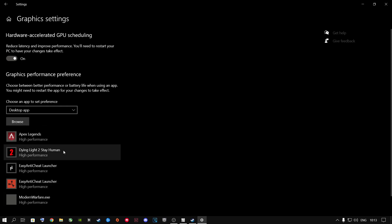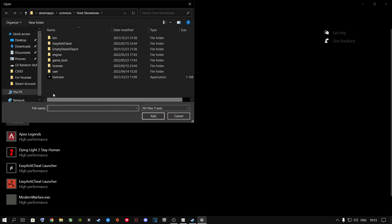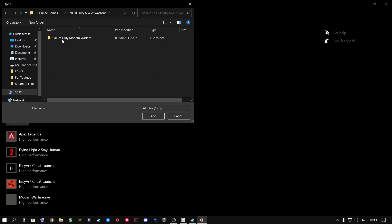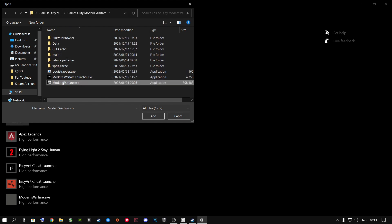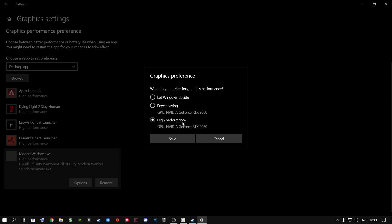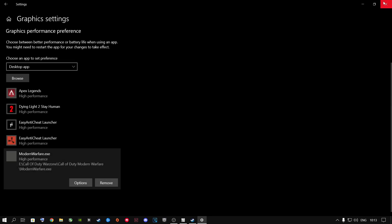You can also add your Call of Duty executable by clicking Browse, navigating to your Call of Duty installation folder, selecting the .exe file, and clicking Add. Once added, go to Options and set it to High Performance so it uses your dedicated graphics card — whether that's NVIDIA or AMD. Click Save and close out of this.